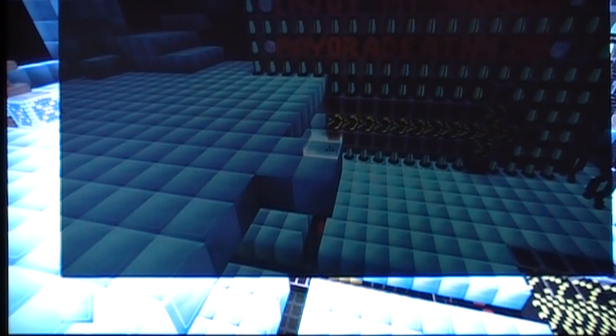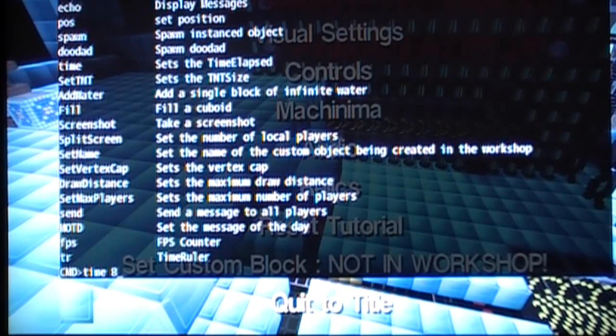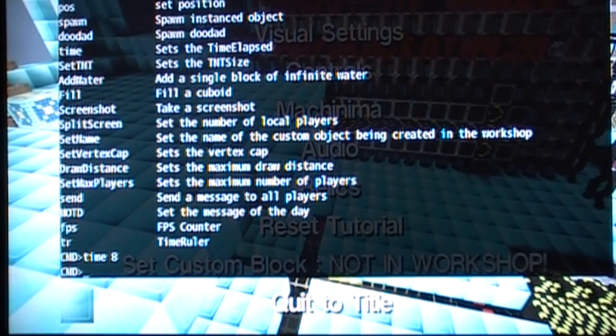If you type in 'help' you will see there is a list of commands you can do here. You can change the time and such — like make it daytime — and also other commands.